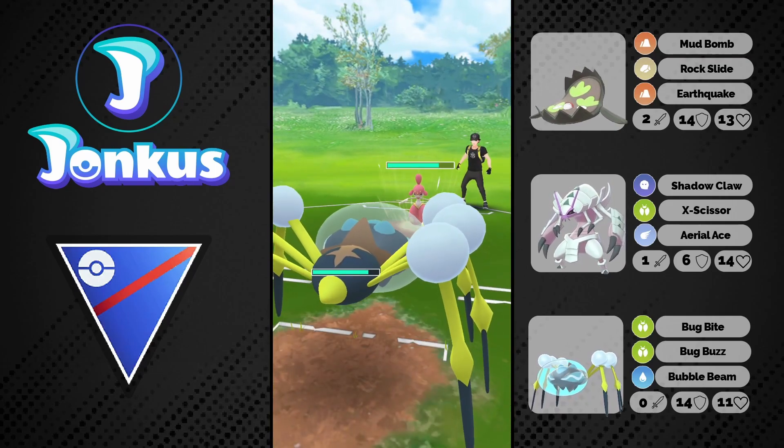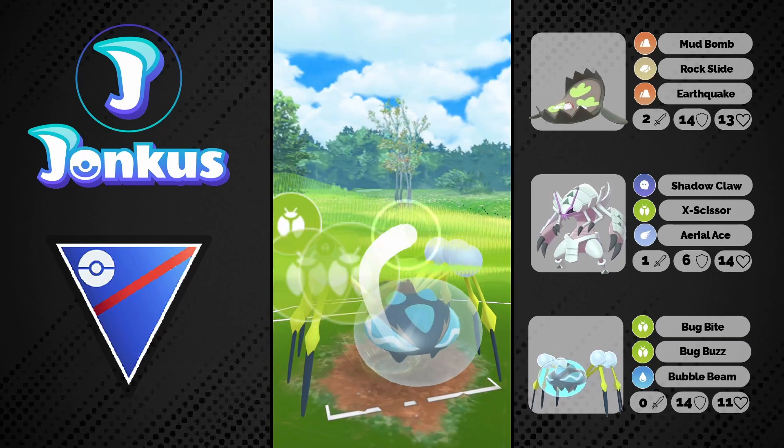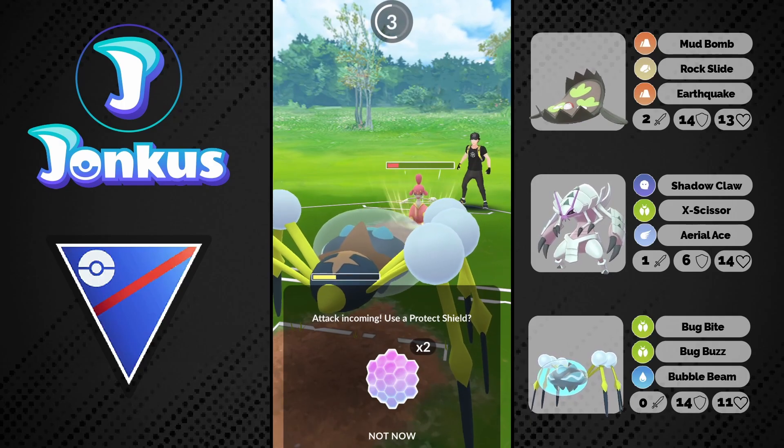I don't know what I was doing because I should have gone into my Glissapot because Glissapot has a better matchup against the Medicham, thanks to the addition of Shadow Claw. But also having access to Aerial Ace, which is super effective. But we're still going to be able to realign here, I'm pretty sure.